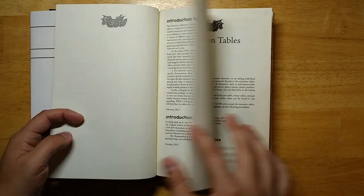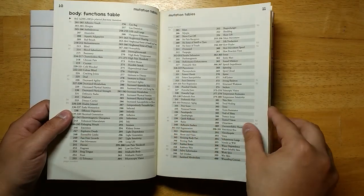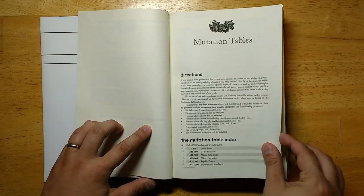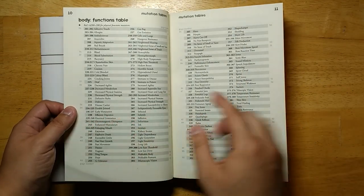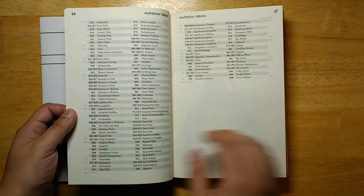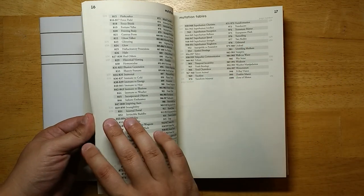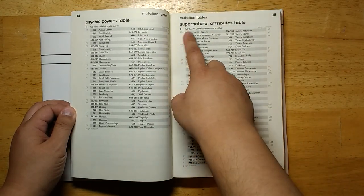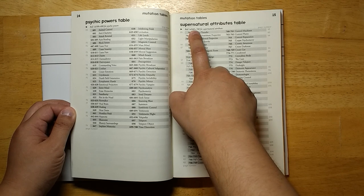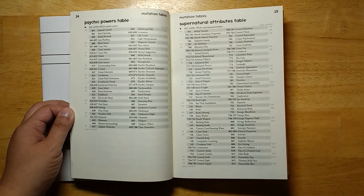Our mutation tables give us 1,000 different mutations, and they are grouped into different categories: body form tables, body functions, mind behaviors, mind cognition, psychic powers, supernatural attributes. So you can roll a D1,000 and get a random mutation, or you can go to an individual table — for example, just supernatural tables — and it'll tell you what to roll. Roll 1D300 plus 700 to get your results, which is a little bit awkward. A lot of people aren't going to be able to roll 1D300, but it is nice that they are grouped into categories and easy to find.